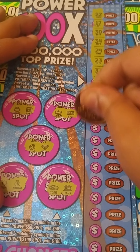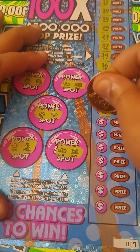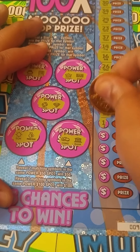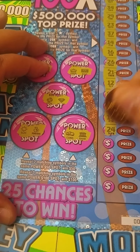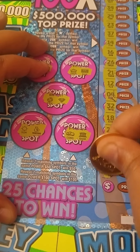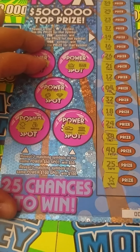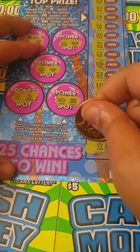Ticket number 9. We got a ring and a safe, a crown and a bar, a gem and a diamond, a sun and a money bag, coins and a bank. I'll zoom in for this last one a little bit.